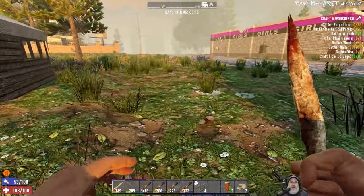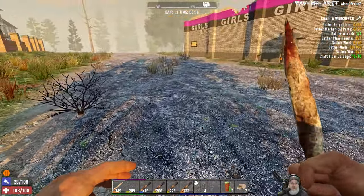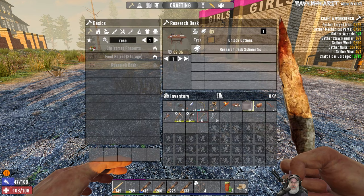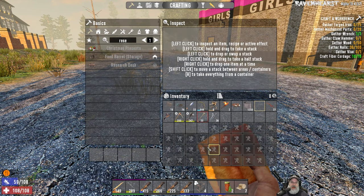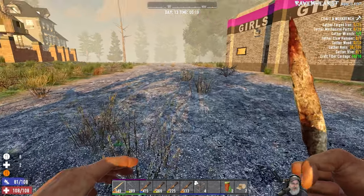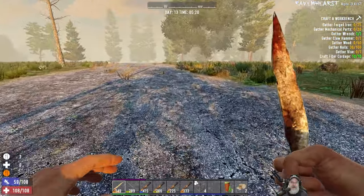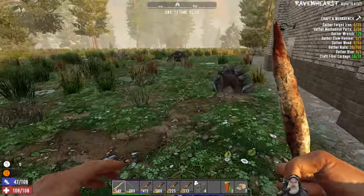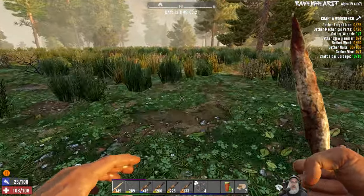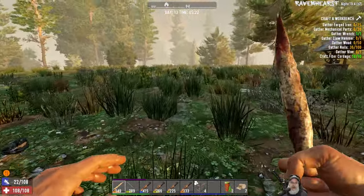I'm going to cut the camera, go catch a bunch of fish so we have food for the day. Our food's a bit low, but I have one more thing of fish and two red teas. I might gather up some chrysanthemum too and get some fish, get all that situated. I'll bring you guys back and then we will resume our search for a hammer.